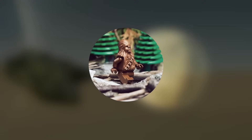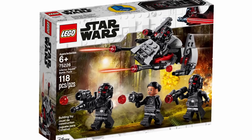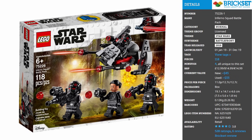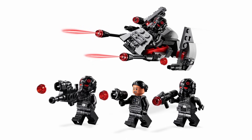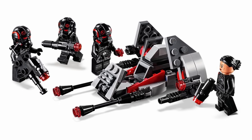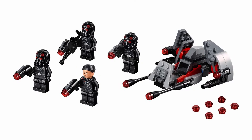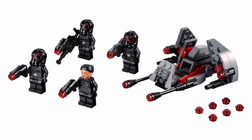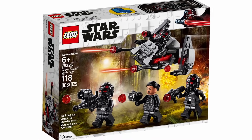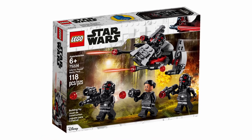Moving on to the number 9 spot — another battle pack I don't think should be here — with a total of only 7 votes making up just 0.27% of the overall poll, is 75226 Inferno Squad Battle Pack from 2019. Those Inferno Squad troopers are really awesome looking, some of the most unique Imperial troopers LEGO has ever made. That said, this set does not work very well as a battle pack; they should have released these figures in a bigger set, preferably the Corvus. These are incredible, super unique figures that just did not really belong in a battle pack.